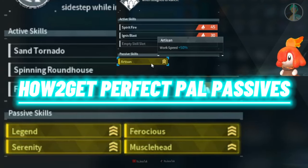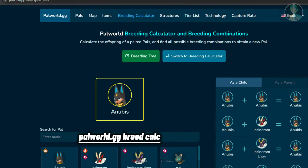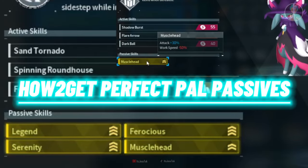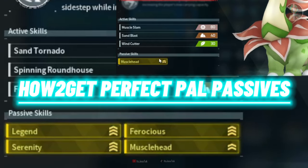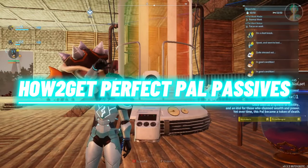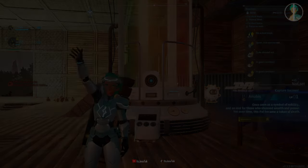Try to get all four ideal base passives, then get duplicates — a male and female with the same identical three or four perfect passives — and breed them together. This gives you a higher chance to get offspring with the most ideal passive skills. Just breed, breed, breed until you get the perfect passives on pals you can use for further breeding. Hope you found this guide helpful — if you did, please like, comment, and subscribe. See you in the next one!